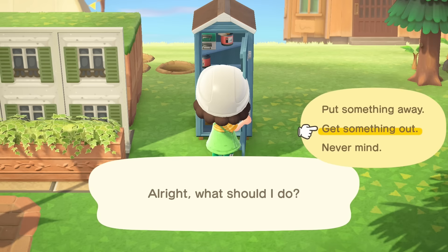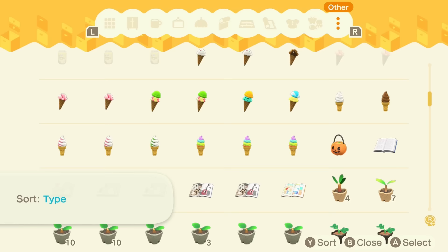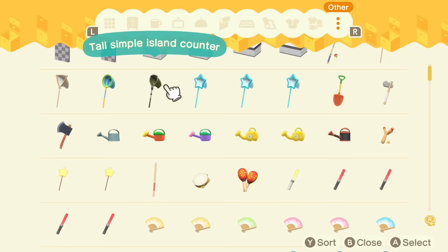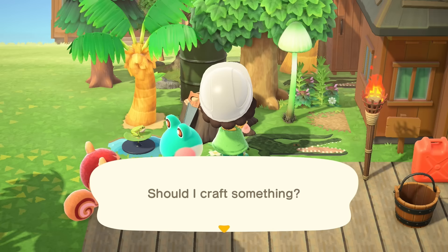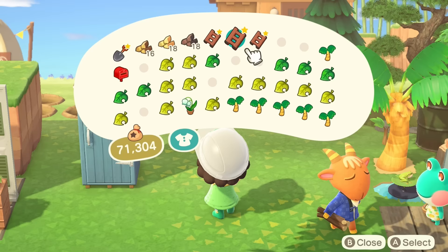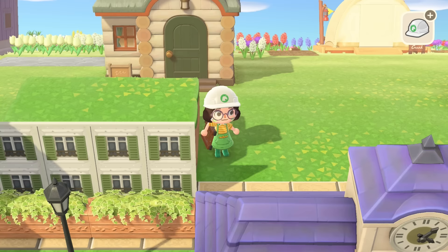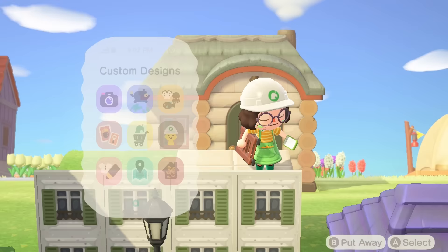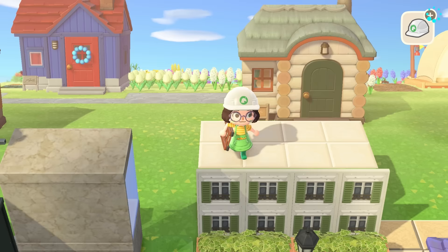I'm going to try to do some layers - we're going to put some cliffs up, don't panic. It's going to be all right, we're in this together. I need a ladder to get up these cliffs but I have no idea where my ladder is - I lost it so long ago. Let me just craft one. Actually, let me craft five because apparently I'm losing ladders left and right. I literally made three ladders - I better not lose these.